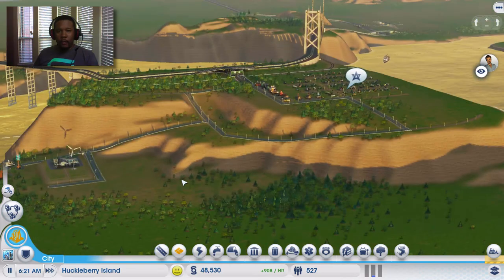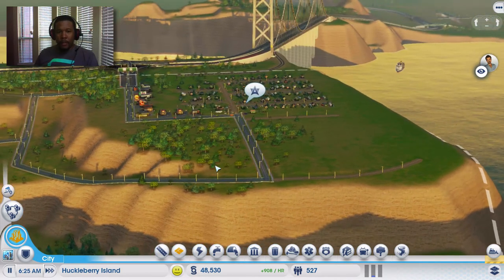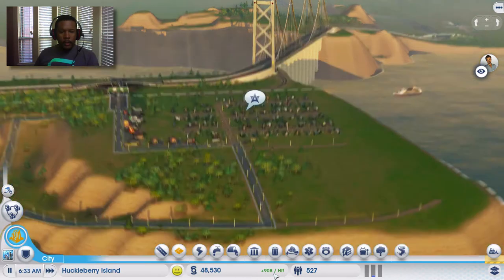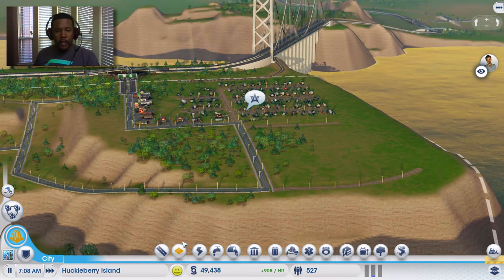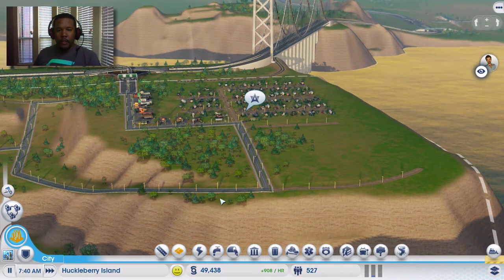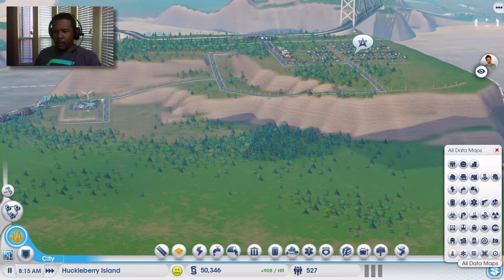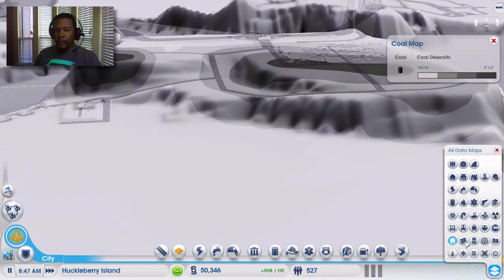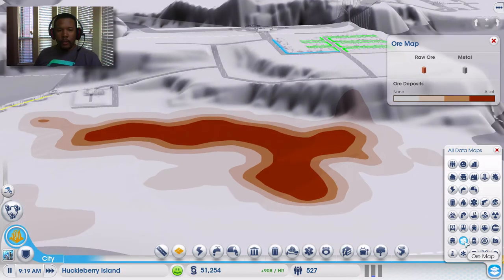So here's what we did so far. We just have a little plot of land up here where folks are starting to flock. What we're going to be doing today is continuing on the path of building this little utopia, and try to get our primary balance. We'll speed this up to get the money up — we're already making $900 an hour. The overall primary objective of this city, this plot here, is to mine. Going back to our data maps underground in Huckleberry Island, there is coal and there is ore.